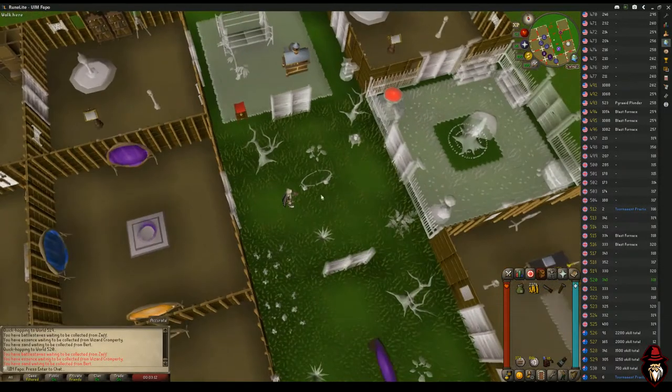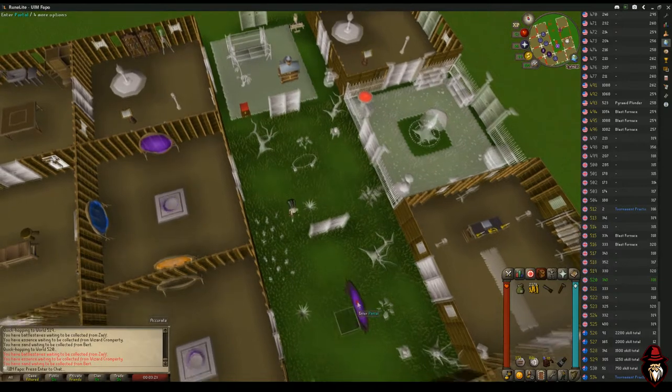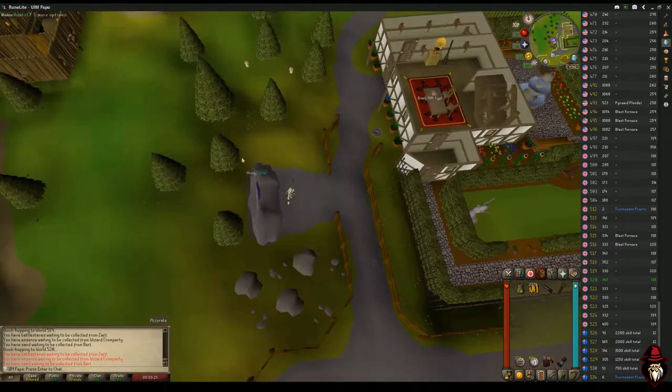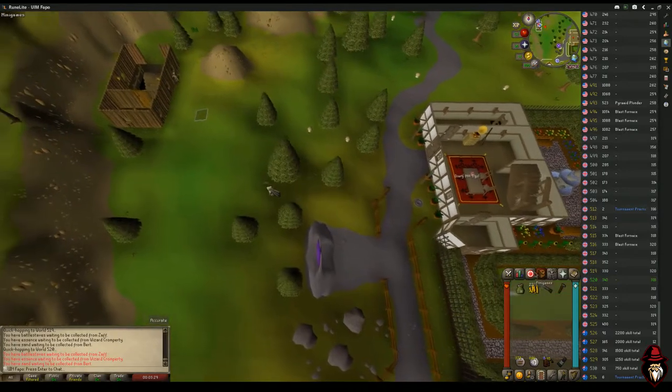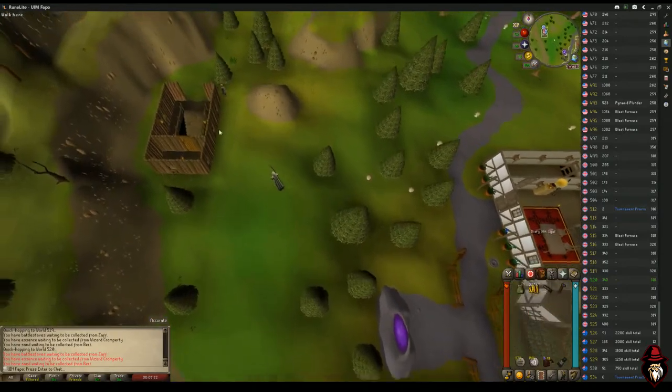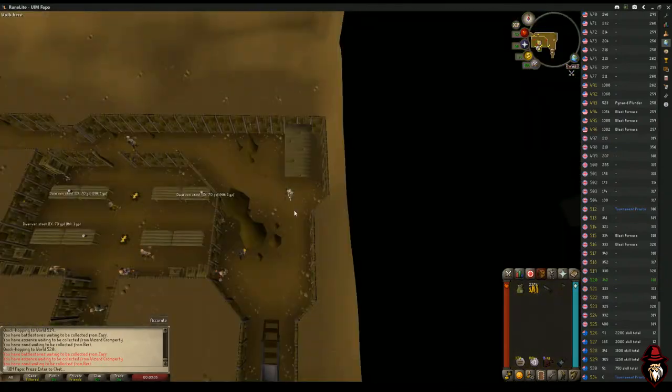To start off we're going to be making decorative rocks in your garden from level 5 Construction. Right next to your main portal you need to have one garden for your portal and then a second garden where we're going to be putting decorative rocks. The strategy is: if you have a minigame teleport available, always use it as soon as it's off cooldown.